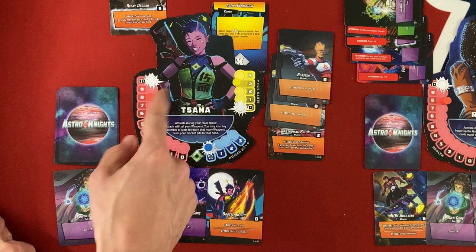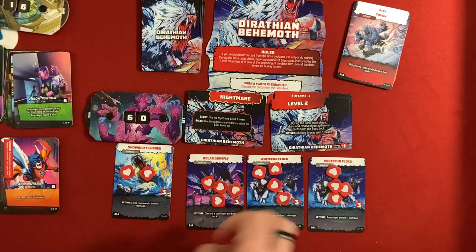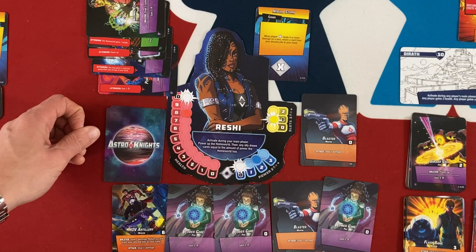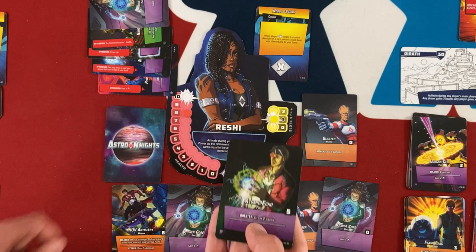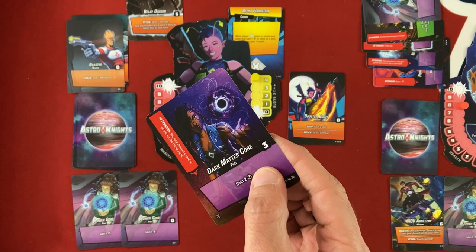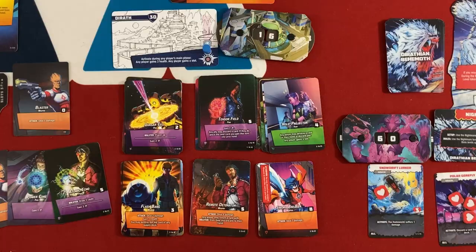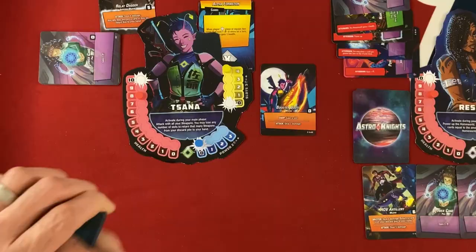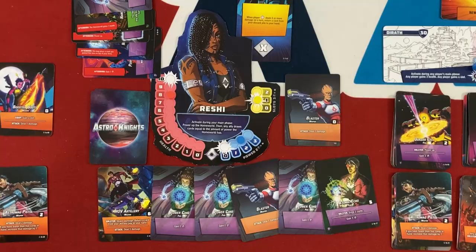Sana is up — Reshi played enough cards so Sana gets healing from Alpha Formation. With her blaster and weapons she does five damage total, which triggers Reshi's Nebula Storm — Reshi returns a card from her discard to hand. They get Atomic Echo back so no Afterburn abilities are lost. Sana also gets another slot and buys Dark Matter Core for four money. Reshi buys the Astromag Pistol — she doesn't have the put-on-top ability right now but it's coming.